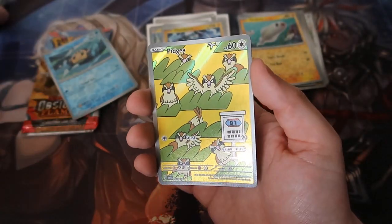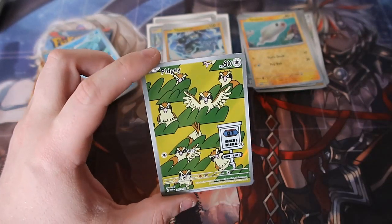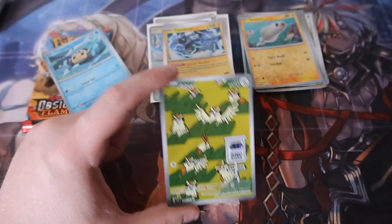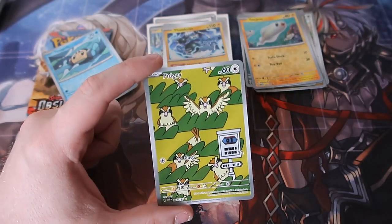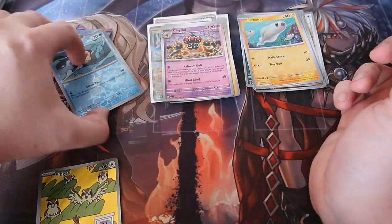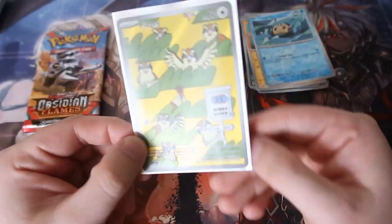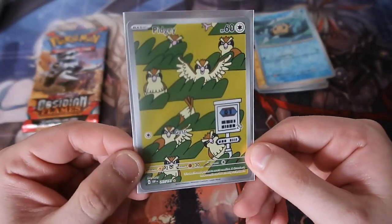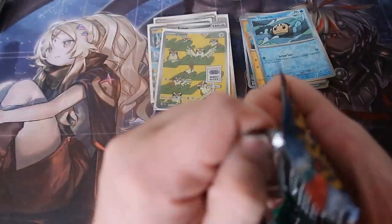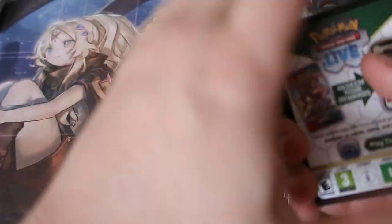We get ourselves a Special Illustrator card and it's a Pidgey! That is so good — I like that a lot. That is really, really nice. And then a Claydol — oh, we got ourselves a Cameo Illustrator Rare! Let's go! That is awesome. Final pack of magic, people — can we get a Charizard or another Special Artwork card? Can we get another Illustrator?